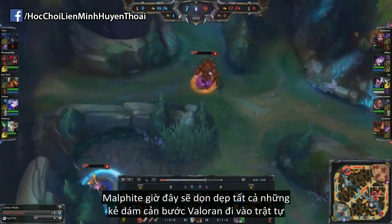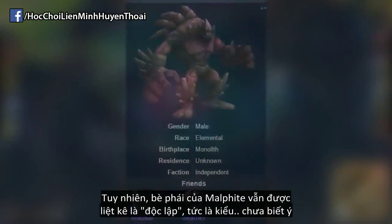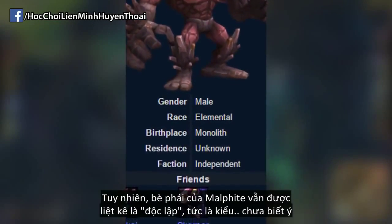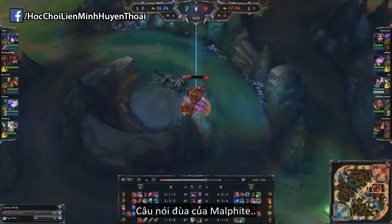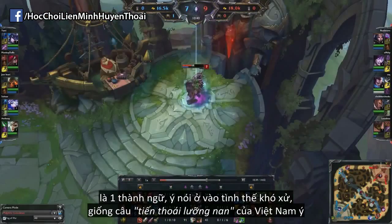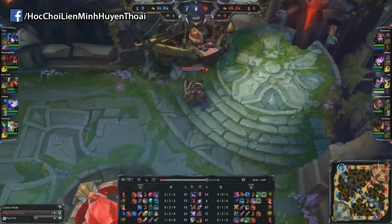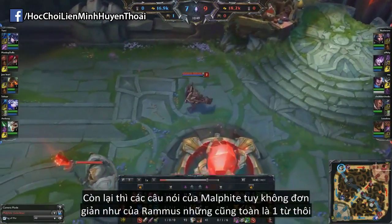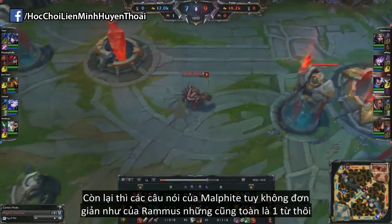He now hammers those who would seek to upset Valoran's movement towards order. With all this, Malphite's faction is still listed as being independent, with also having an unknown residence. Malphite's joke is actually an idiom, talking about how you can be either in a difficult position or forced to make an undesirable decision. Overall, most of Malphite's quotes, though not as simple as Rammus's, are fairly straightforward one-liner quotes.